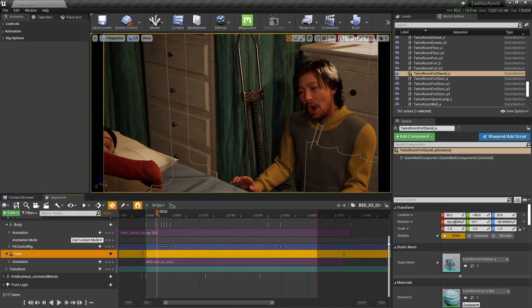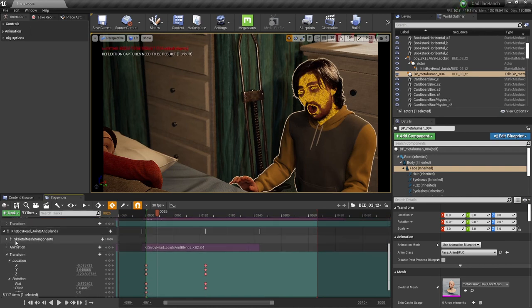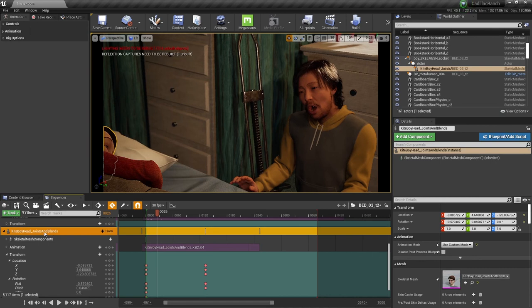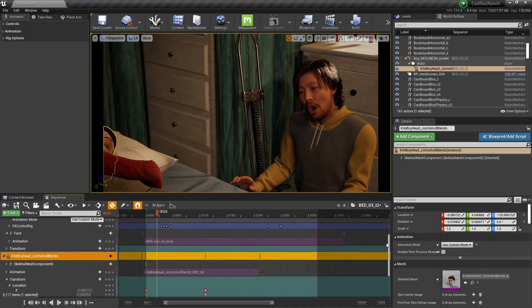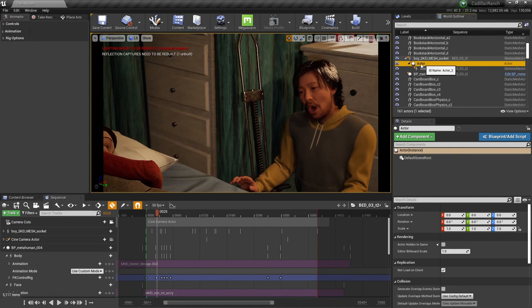Kite Boy's animation was a little unique but the concept was similar. He has separate face and body animation tracks. His head and body are separate assets linked together by a locator used as a common parent, so it's just a parenting hierarchy. That covers animation using motion capture.